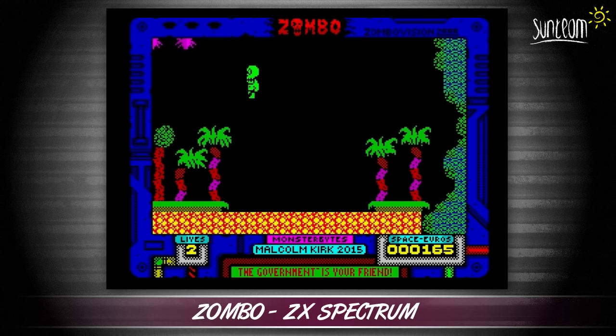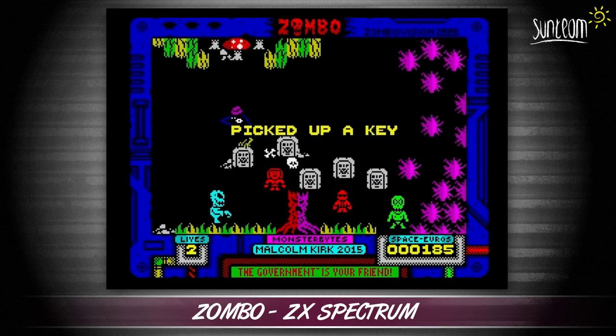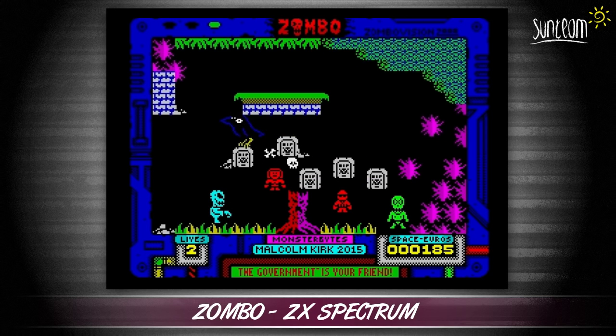As you explore the planet, you can also find coloured keys which allow you to open, you guessed it, coloured doors. All this leads to an end of game nasty.